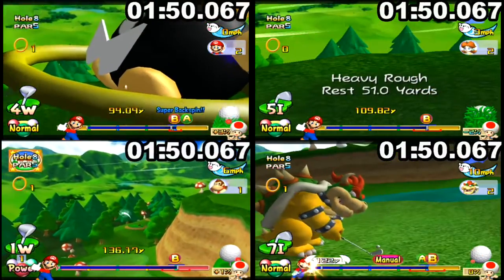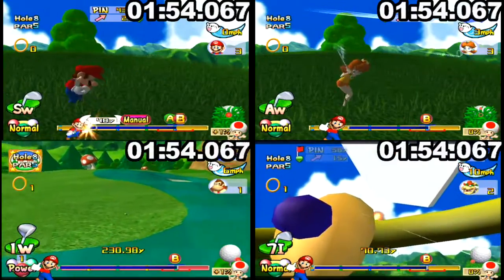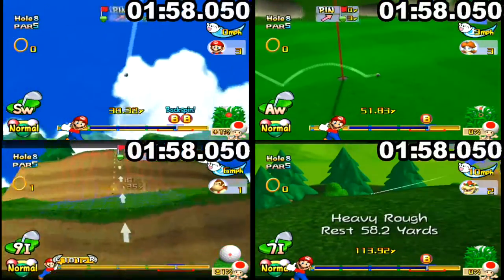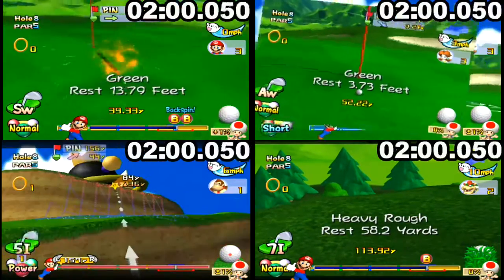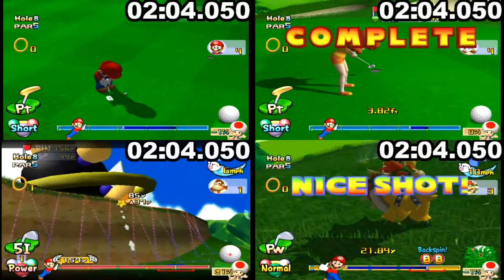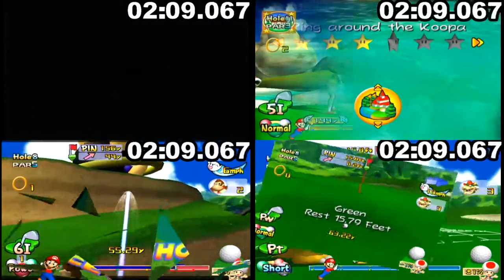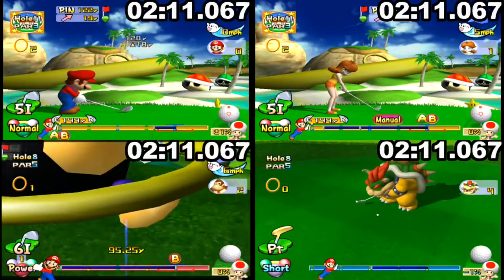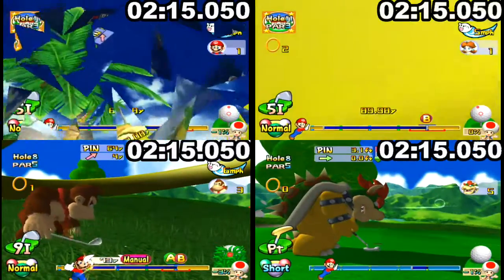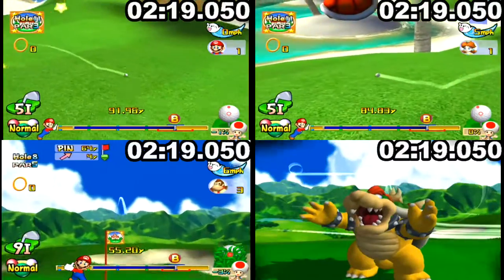Big Bob-omb: I think I made a mistake with DK here. I believe it should still be possible for him to get to the left side with a high slice miss-hit, but I went around instead. Regardless, every character should be able to get to the Bob-omb in two shots — it's just a matter of setup. So you'll want to practice and master that one.